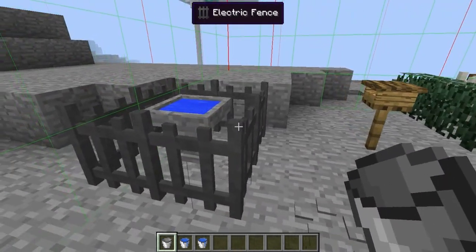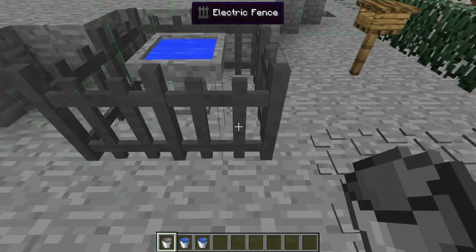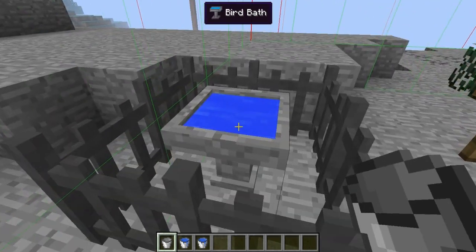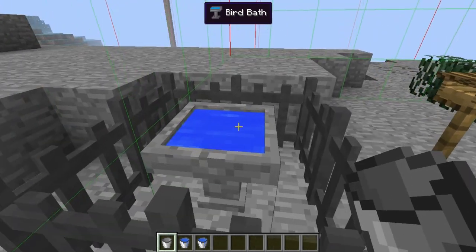So let's get started. Right here we have electric fences. These can keep mobs away. If any of the mobs touch it, they're going to get hurt, like how you saw happen to me already.